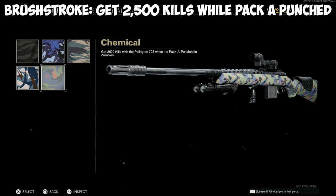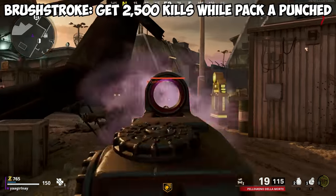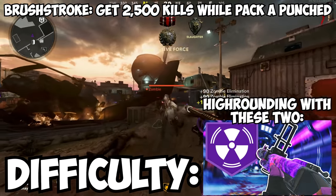For the brushstroke camos, you need to get 2,500 kills with your sniper while it's pack-a-punched. This one's pretty straightforward — once you have enough points, head on over and pack a punch your weapon and start slaying zombies with it. Difficulty? Effortless.